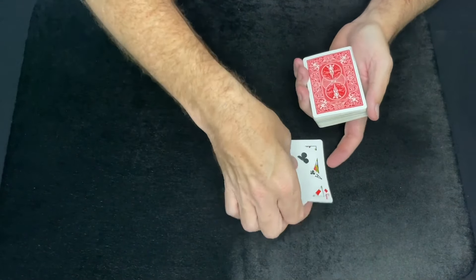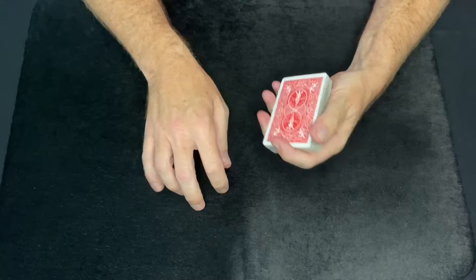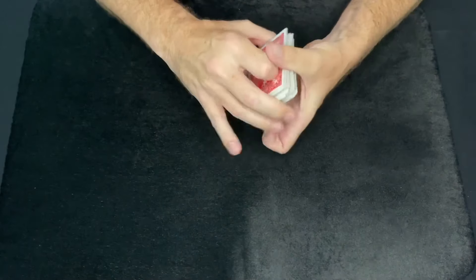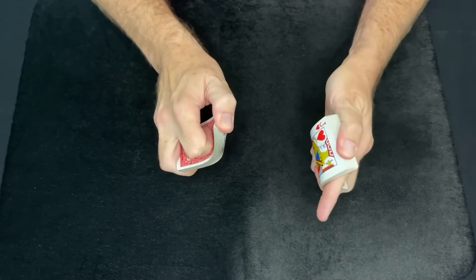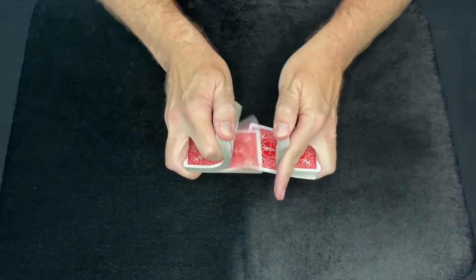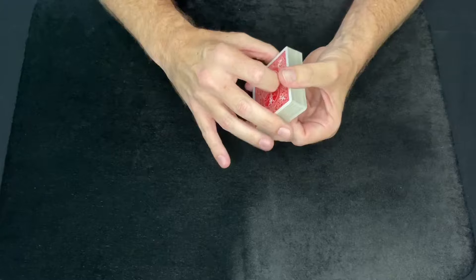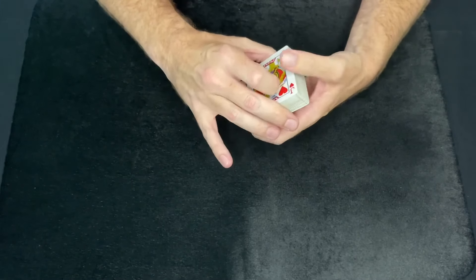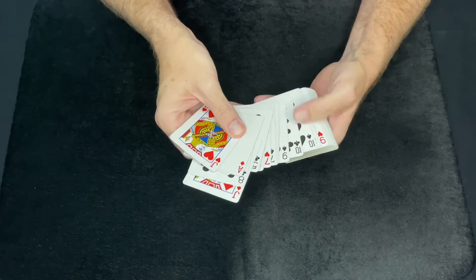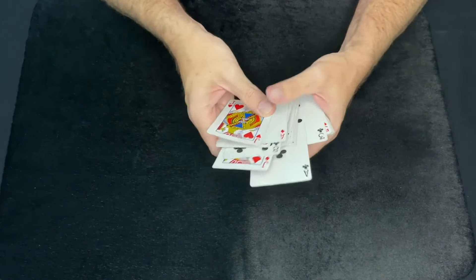Now these three cards — the Jack, the Black Eight, and the Ace — they can just go in the deck anywhere you want. It doesn't matter because you're just going to pull them out when you do the trick. You can shuffle as many times as you want, just as long as you keep those two cards on the bottom and the top three cards on top, just by shuffling those last. So you shuffle the bottom cards first, and then the top three cards you shuffle last. Here's the other Ace.